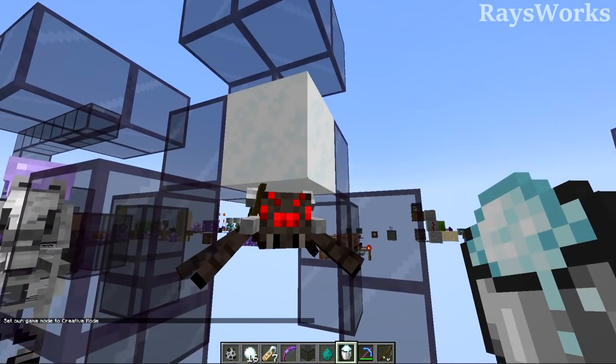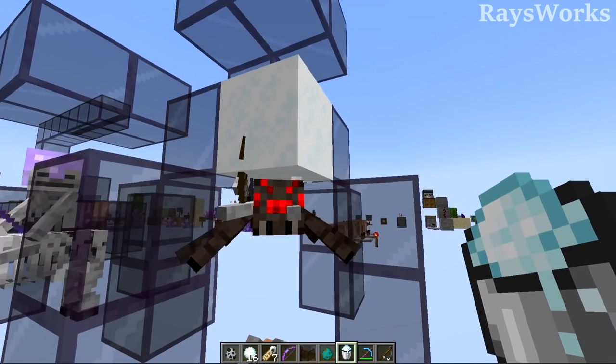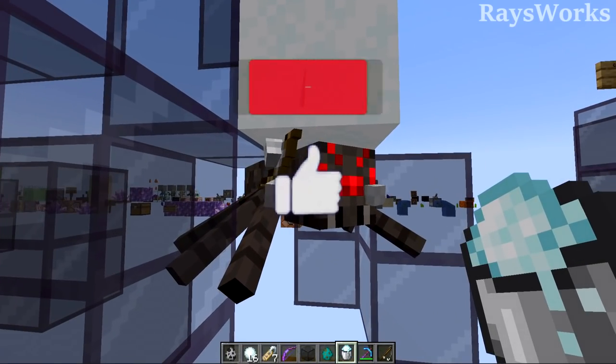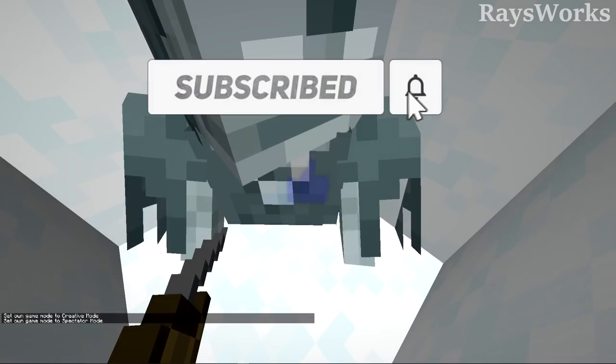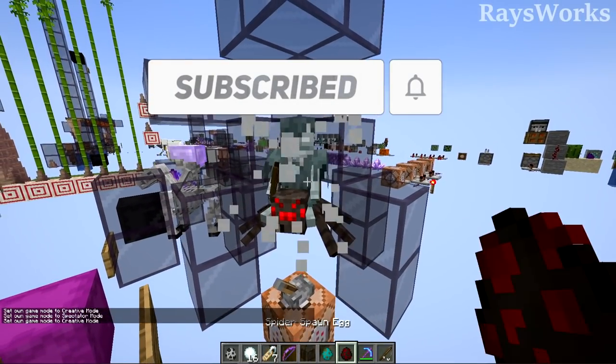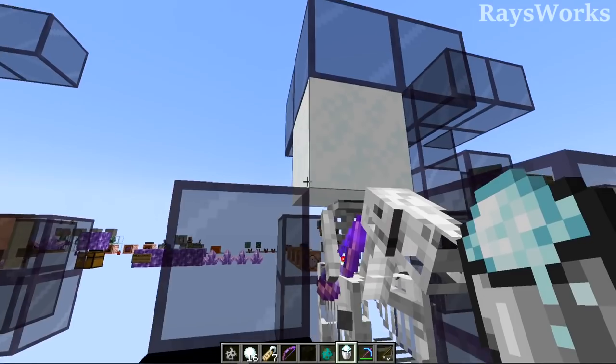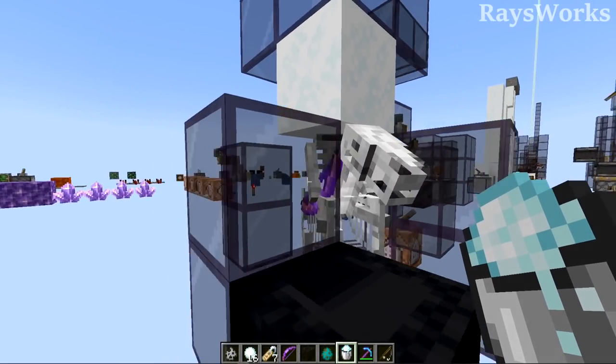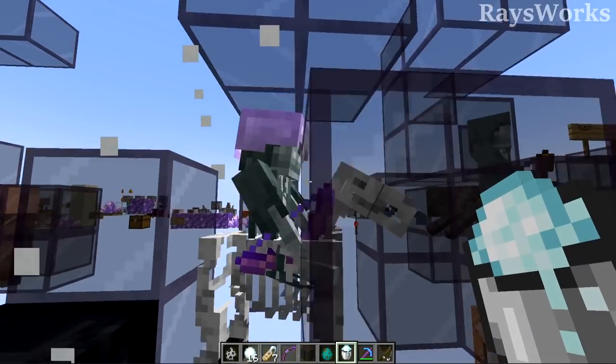Skeletons left in the snow will convert into strays. Using this, you can create some normally impossible mob combinations that never spawn in Minecraft, such as a stray riding a spider, which looks really cool. If you get one of these spider jockeys from a lightning storm, you can also do this to them, getting a mob that was once discontinued but is now renewable.